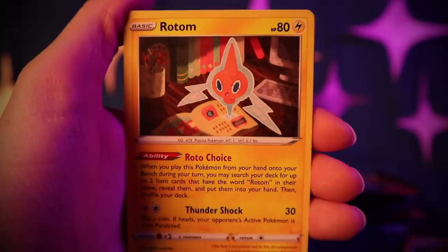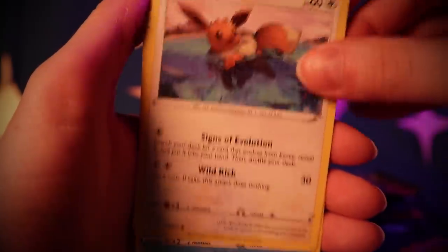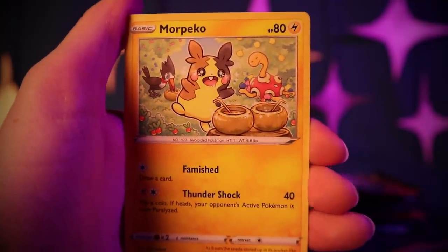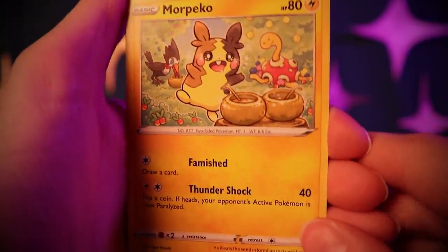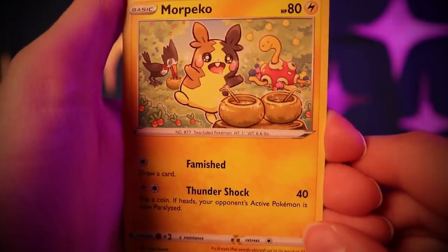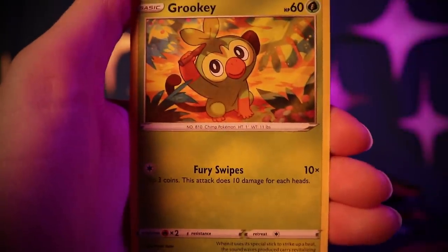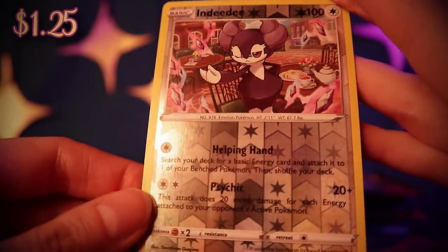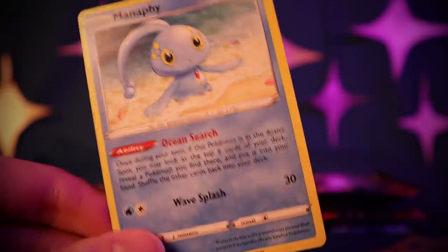Floatzel, Rotom, Gym Trainer, Eevee, Chewtle. Here's another Morpeko — looks like he's in front of some pots of honey, there's a Chuckle in the background, and that bird Pokémon looks famished, eyeing all that delicious honey. Yanma, Grookey, a Reverse Holo Hattrem with Helping Hand and Psychic — it is a rare card — and a Manaphy.